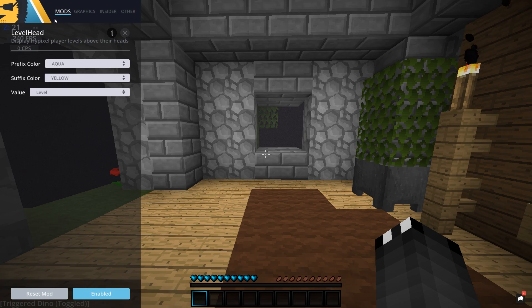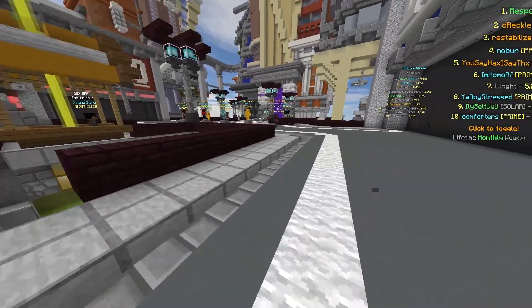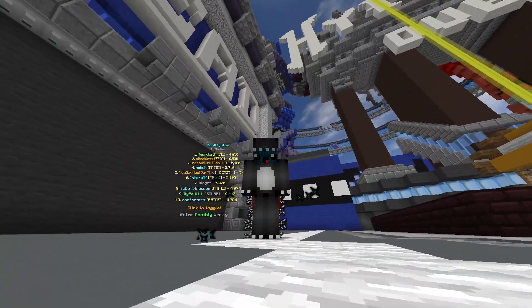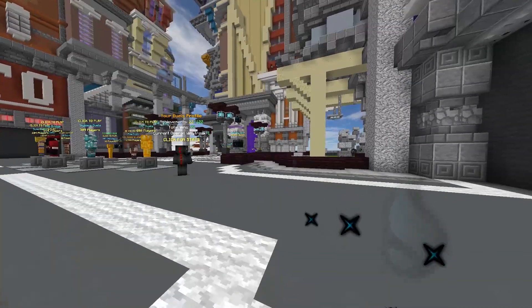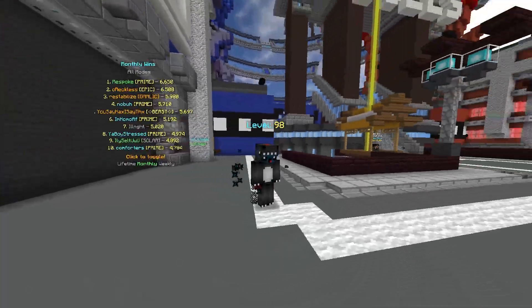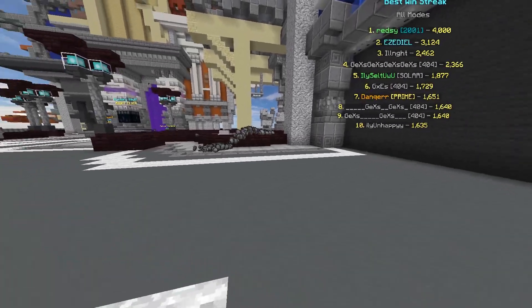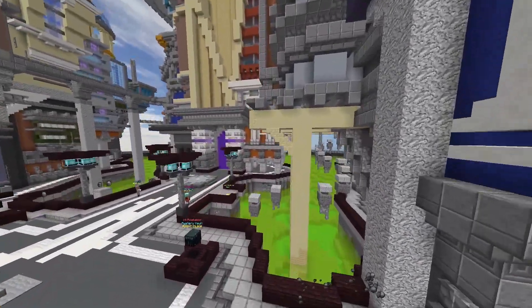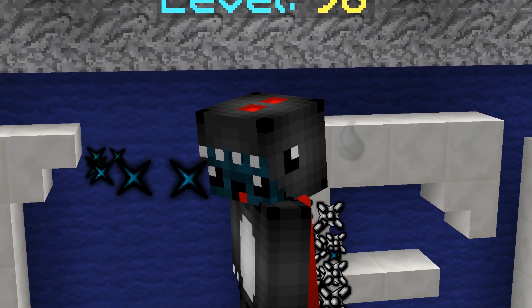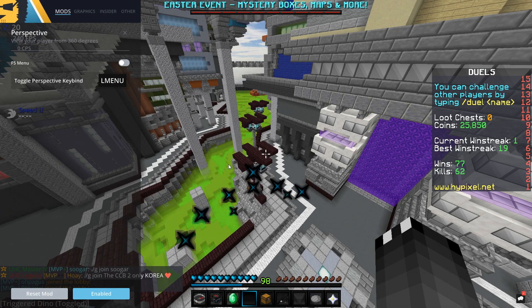Next we have Perspective. What that mod does is: say if you're running around, you've got the usual perspective behind your character and in front of your character. I have mine bound to alt, so if I press alt I can do a full 360 around my character. You can also do this while moving. I've used this for one of my thumbnails — you go up, position your character, go around, and you can get some really cool shots for Photoshop. Do I use the mod a lot? Not really, but it just looks cool.